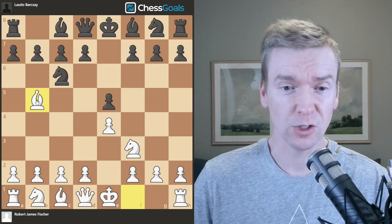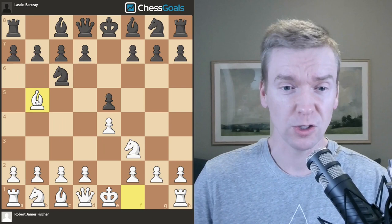We have e4, e5, knight f3, knight c6, bishop b5. We quickly find ourselves in the midst of a Ruy Lopez, which is a true test of strategic skill and one of Bobby Fischer's favorites.